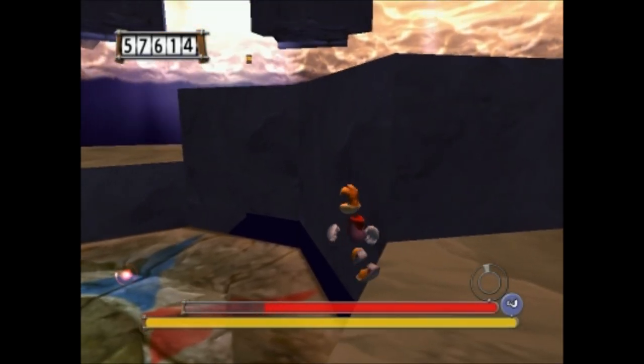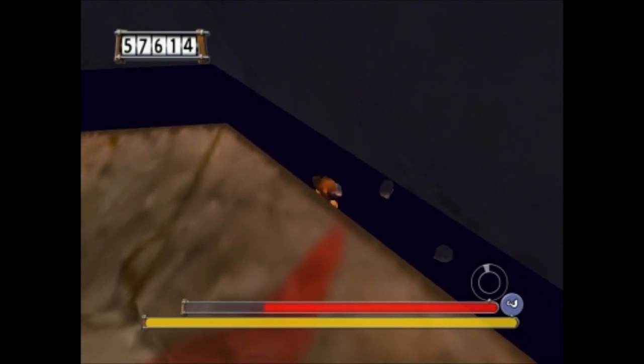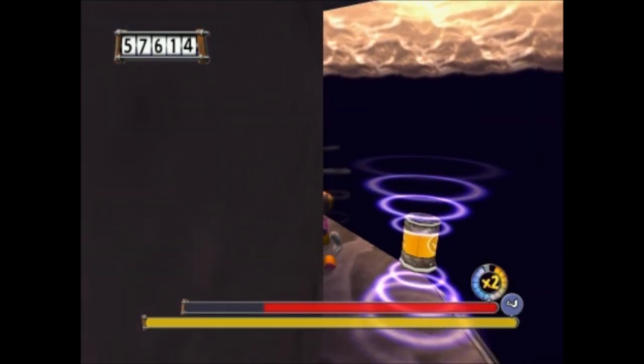The second hidden room is located in the third part of the final boss. You jump through this narrow opening and drop down on a small ledge. Follow the path to a little room with a green crystal.